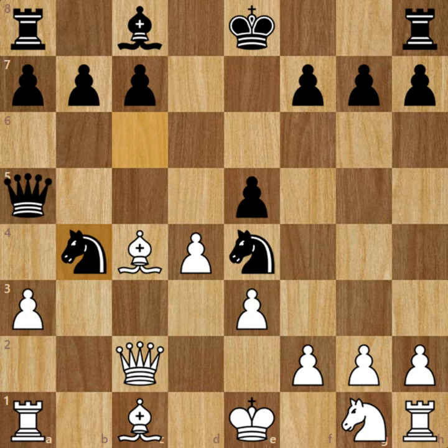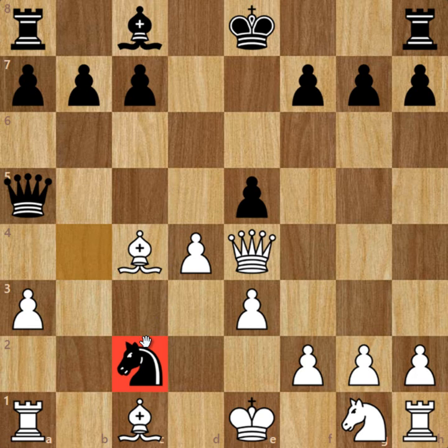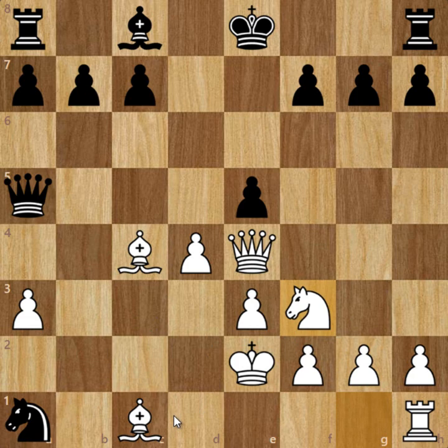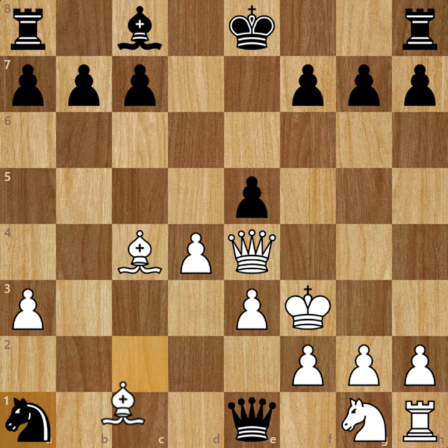So after Knight captures on b4, White played the brilliant move Queen captures on e4, then Knight to c2 check — a discovered check so the Queen can't take the Knight of course. King to e2 was played and now Queen to e1 check. If you directly capture the Rook then simply Knight to f3 and this Knight is practically trapped. So Queen to e1 check was played, King f3.